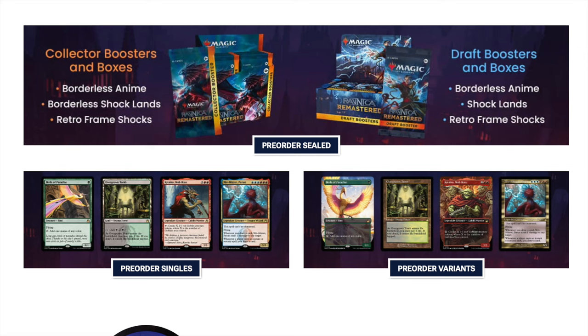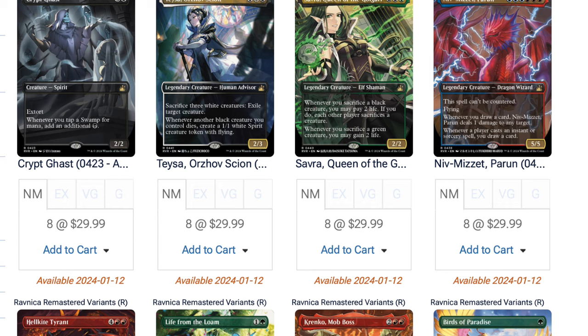Hey guys, today I'm going to give you some data. I asked my distributor to tell me more about this set — Ravnica Remastered. The collector booster boxes are going for $230 if you buy at max buy. If you buy two cases of 24, it can drop the price down to $215, so it's starting at $230 and can drop to $215 if you buy enough.